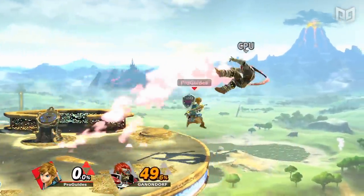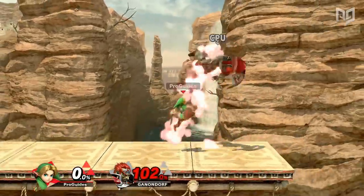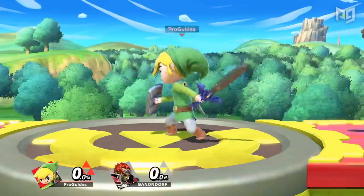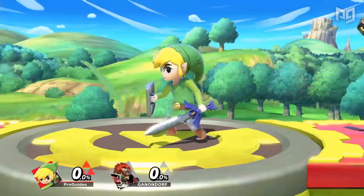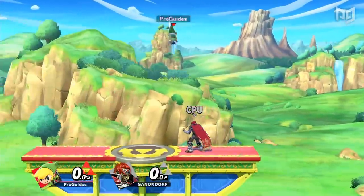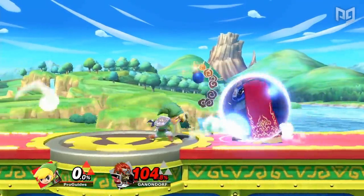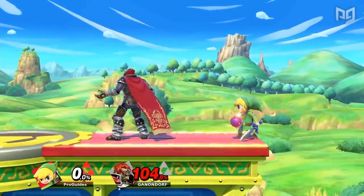Okay, weighing each Link's strengths and weaknesses alongside their respective results, we think that right now Toon Link is the weakest Link. Although he's by no means a bad character, Toon Link's lacking results, poor disadvantage state, and telegraphed kill setups are slightly outlinked by his heroic doppelgangers.